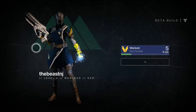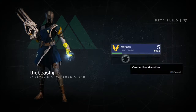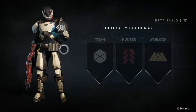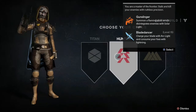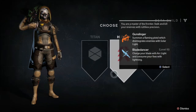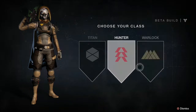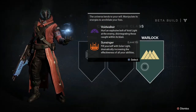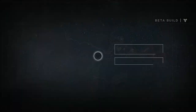Here's my character — I'm playing as a Warlock. There are three classes in the game. Here's the Titan — he's like the soldier class. And then the Hunter — that's like the precision class, sniper. And then you get your Warlock, which is me — it's like a mage, a wizard, a magic class if you're not familiar.